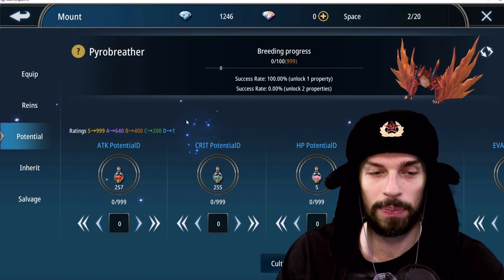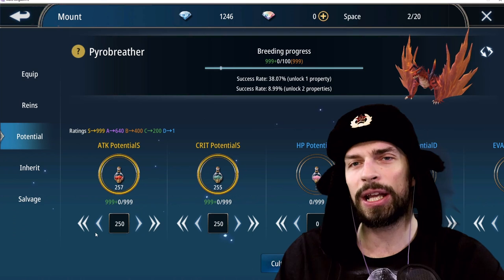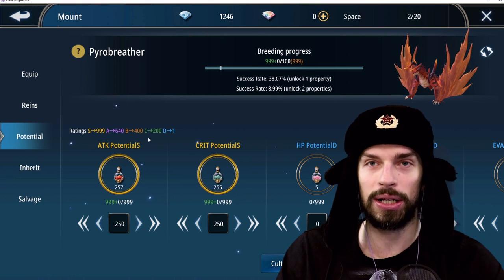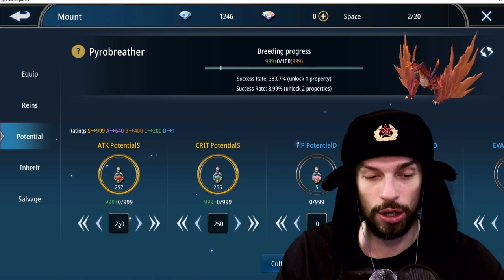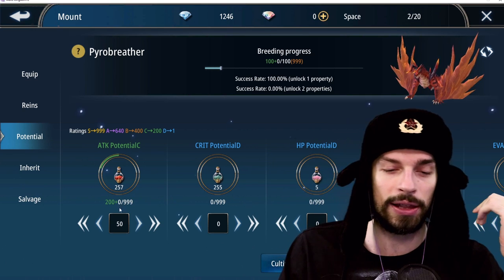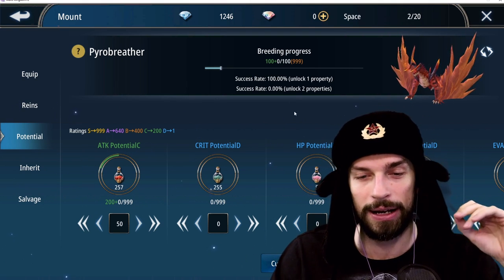What I really want to do is make this Pyro Breather an attack mount. Now the proper guide. There is a major difference between pay-to-win and free-to-play mounts for potions. For the pay-to-win mount, you need half the amount of potions per stat — only 125. For free-to-play, you want 250. If it's your first mount and you just want a basic attack mount without failing, you can put 50 attack potential potions in for a 100% chance to unlock one property — that way you won't ever fail.